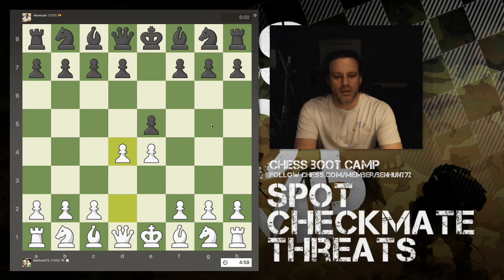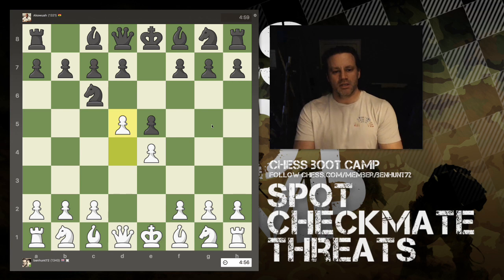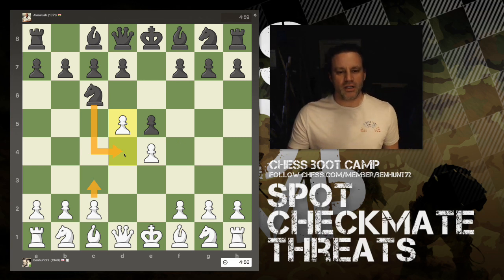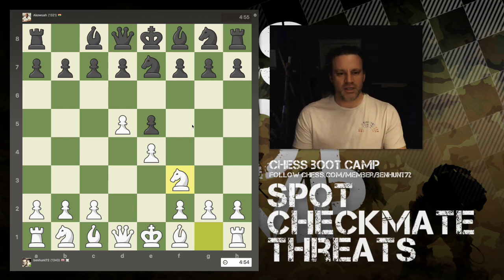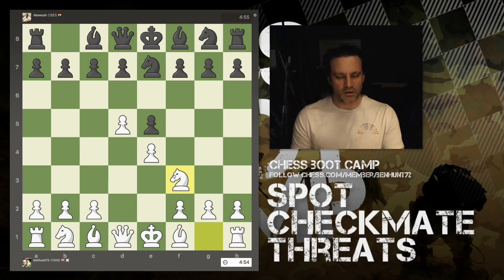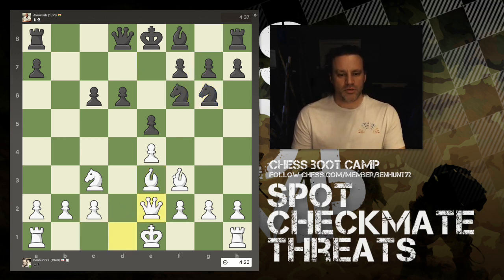Game two is a Danish Gambit — I'm playing with the white pieces. He declines the gambit and brings his knight out, so I advance the pawn. You cannot play the knight here because this move wins the knight — it has nowhere to go. The knight is forced to retreat to e7, an ugly position for black. His knight is blocking in his queen, his dark-squared bishop, and taking a square from his other knight.